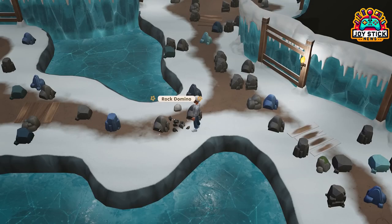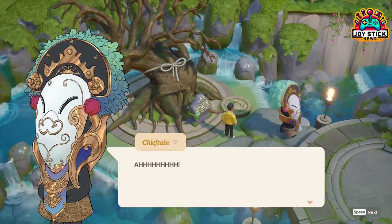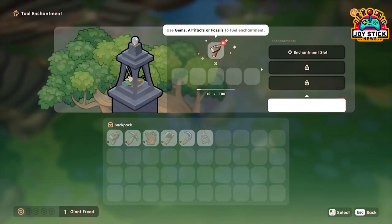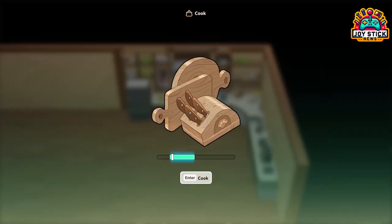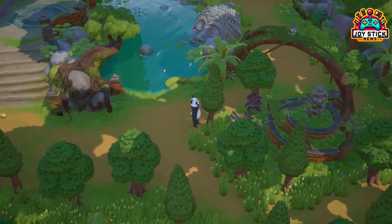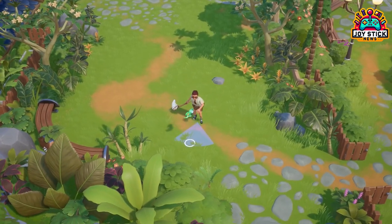One thing you notice immediately is the game's gorgeous art style. The developers at Stairway Games have done an exceptional job creating an inviting world that's easy to get lost in, from the detailed interiors to the lively island. The game's visuals are standout features.